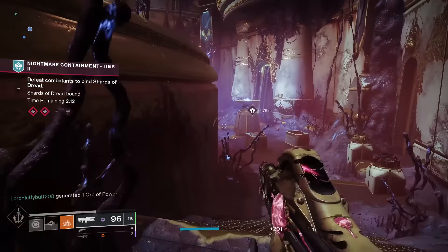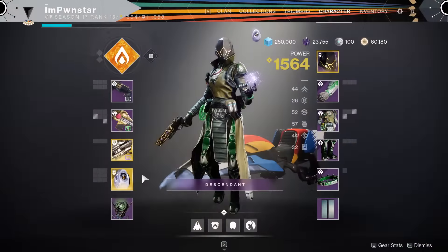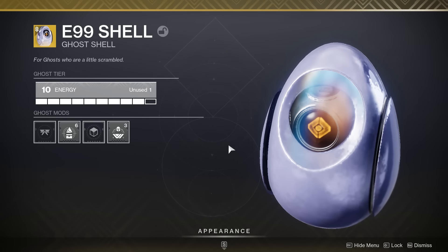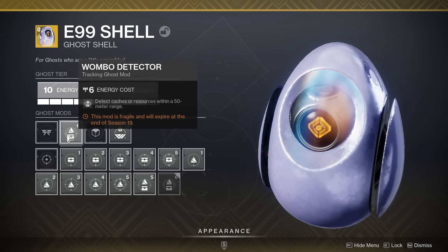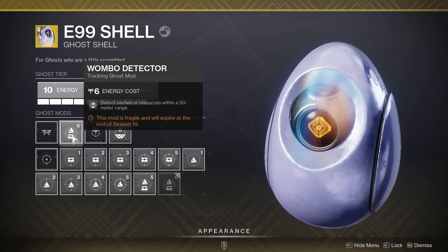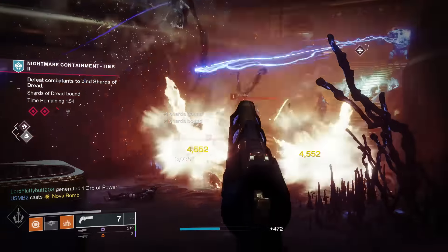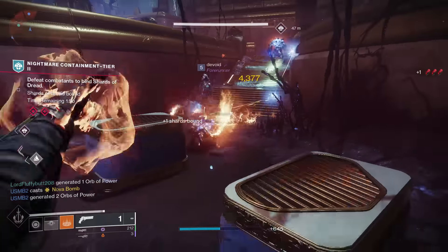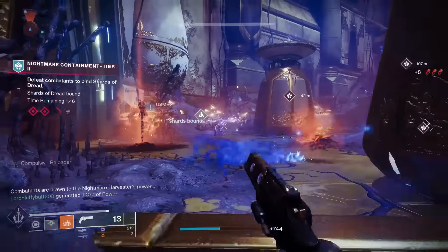We're going to start off with the best set out of these two, and that is the Opulent weapons. Stop what you're doing and go to your ghost. Equip the mod called Wombo Detector. This thing locates caches and the chests in the vicinity of you that will basically have a chance to drop you an Opulent key. The Opulent key is used in the Opulent chest to give you an Opulent weapon. There are two ways to get these Opulent weapons, one of which is finding these keys.